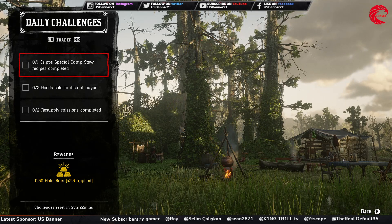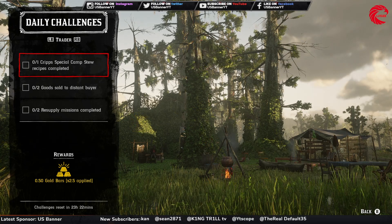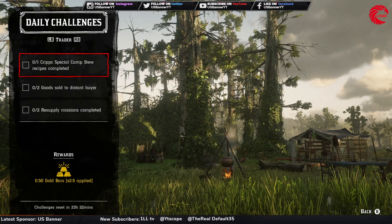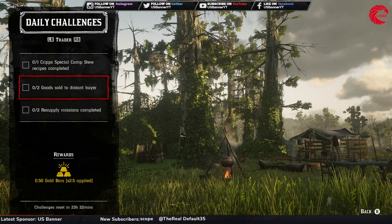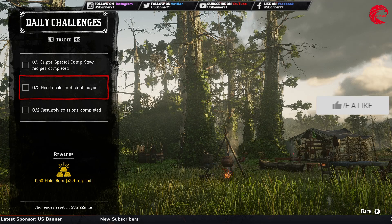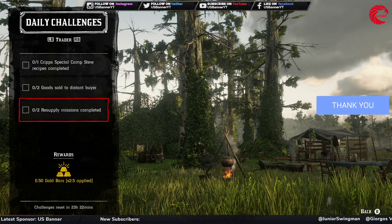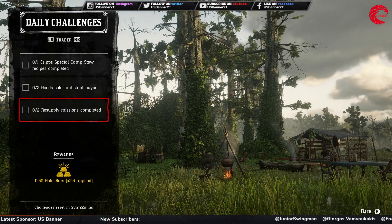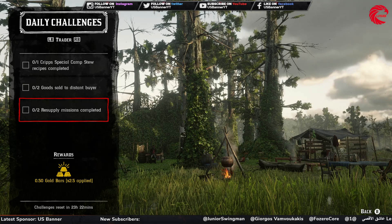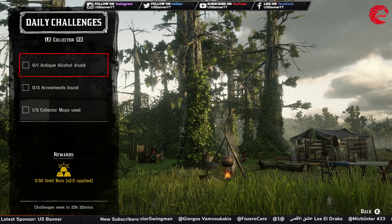For the Trader role: you have to complete today's camp special stew recipe. You can see a stew pot in front of you — just stand in front of the stew pot, go to the recipe, and make a special stew in your camp pot or your friend's camp pot. Then you have to do two goods sold to the distant buyer — do a distant delivery for your camp business two times. Then complete two resupply missions from your butcher table in camp.